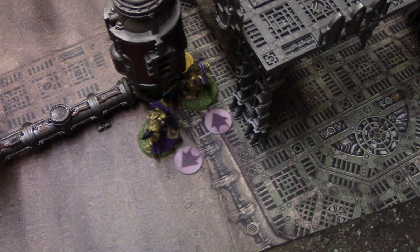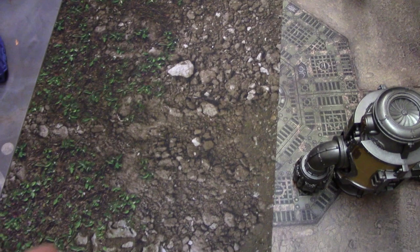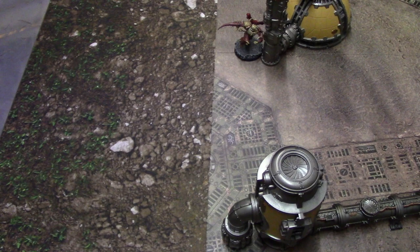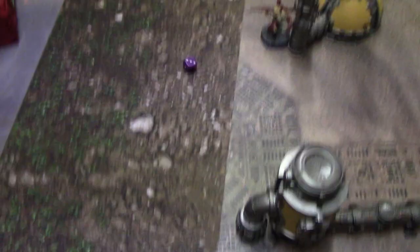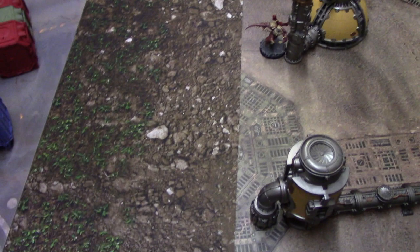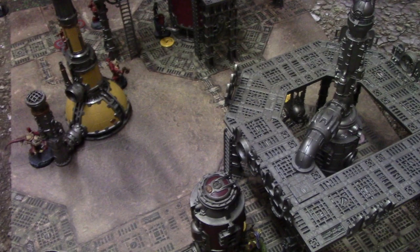The Custodian leader fires into the Greater Possessed - in rapid fire range, so two shots hitting on threes since he's obscured. One hit, then fives or sixes to wound against toughness five - doesn't wound. The next Custodian fires at the Berserker at long range, one dice hitting on fours - hits but doesn't wound. The sniper specialist also hits on fours but doesn't wound either. Zero wounds total - a very exciting shooting round.